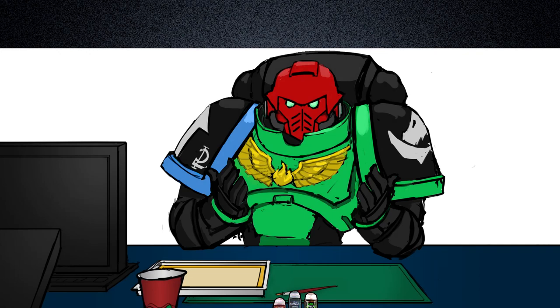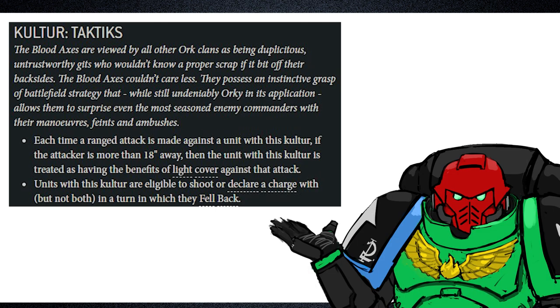The orc clans sub-faction rules are classified as clan cultures, and the Blood Axes culture is Tactics. It provides them with the benefits of light cover against attacks that are more than 18 inches away, and allows units to shoot or charge in a turn in which they fell back.